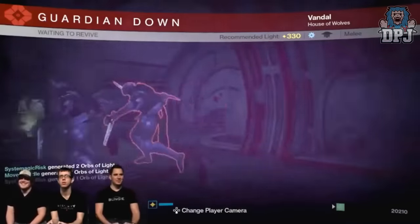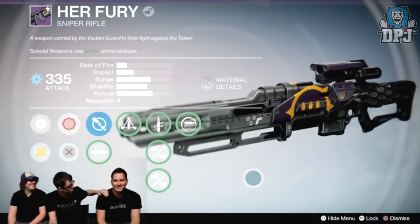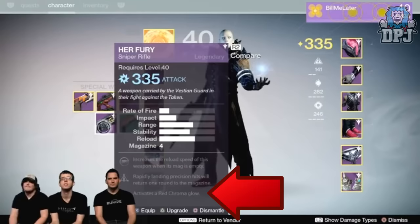The weapon they received was the Queen's sniper rifle, which dropped at 335. The interesting thing about this weapon was not the weapon itself but the mod we see on it — it states 'activates a red chroma glow.' A lot of people were wondering what this is.